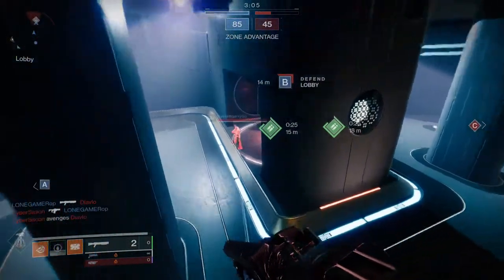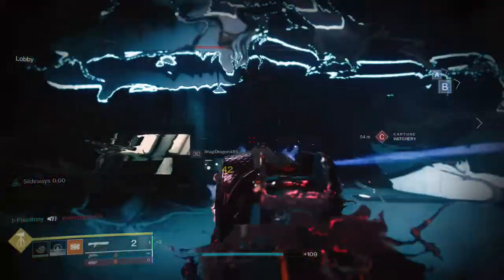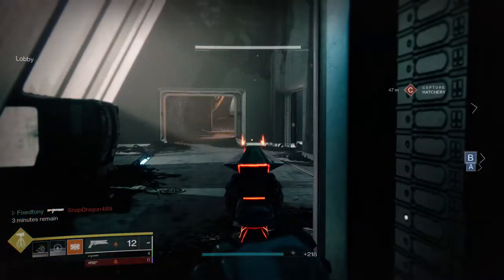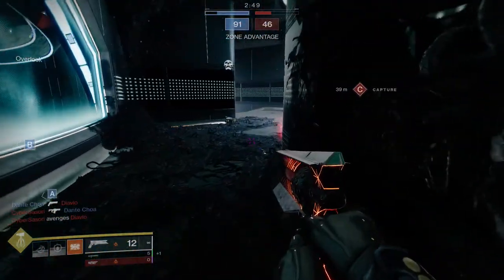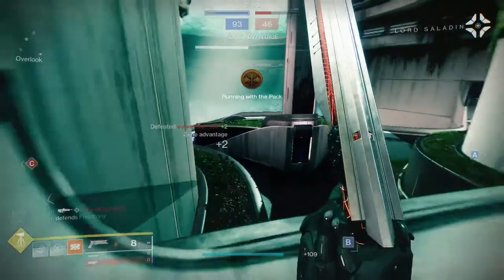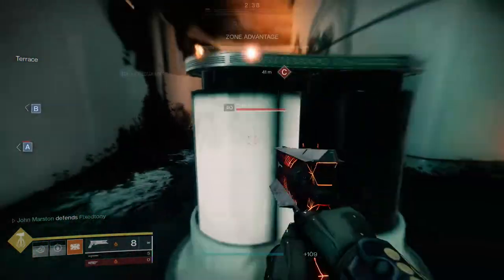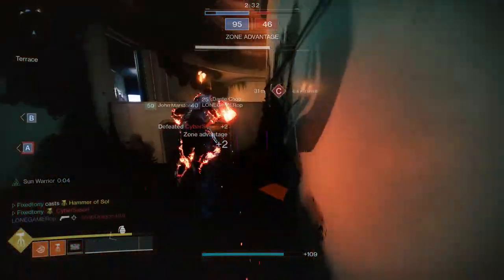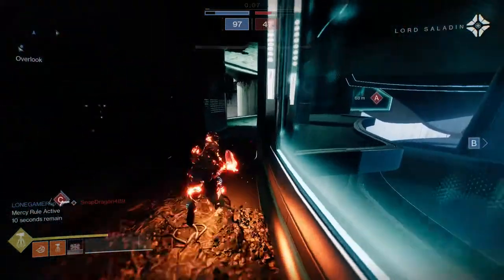Today we're looking at the dino armor set experimentation part two. If you want to see the first one, I'll have it in the comments below. We got a second pair of armor to go through. Hunter is probably my favorite, titan is a close second, and warlock is not even in the list. Warlocks got hit pretty hard this event — they just have really bad fashion options, and it's Bungie's fault for taking away the shoulder connection.